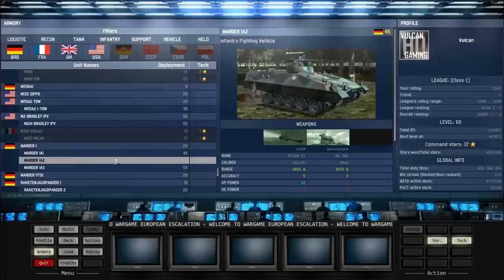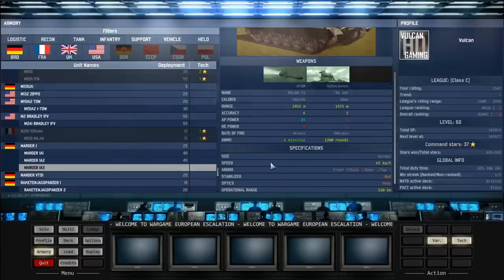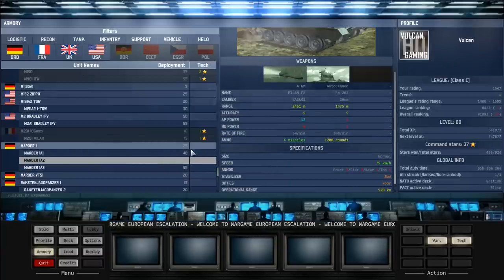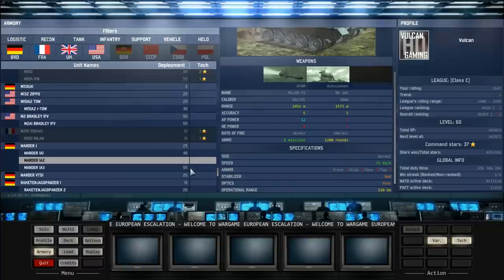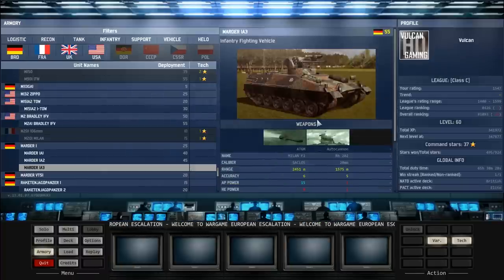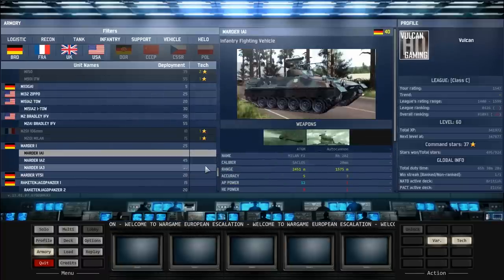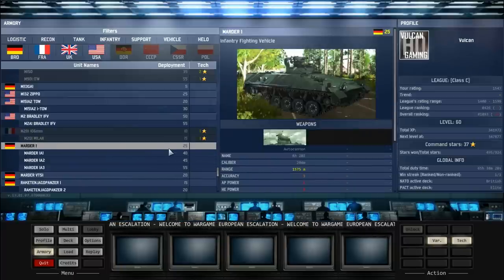The other variants of the Marder come with better ATGMs - they're pretty much the same except the last Marder has one more front armor. But the ATGMs they come with are Milans which are inaccurate and unreliable. The 1A2 goes faster overall and the 1A3 has more armor but goes slower. I wouldn't recommend getting these variants - maybe the first variant 1A1 occasionally, but most people just take the original Marder 1 which is good value for money at only 25 points.